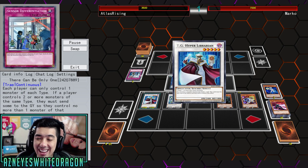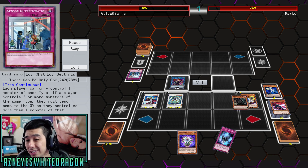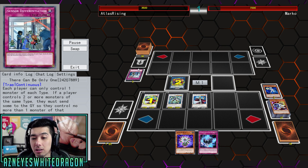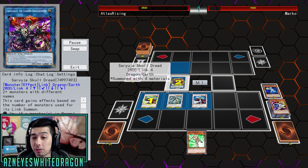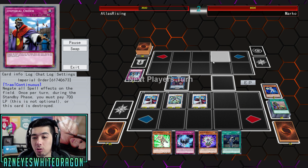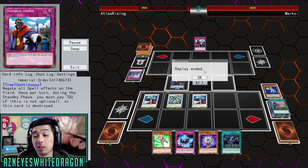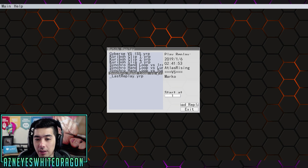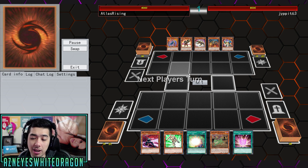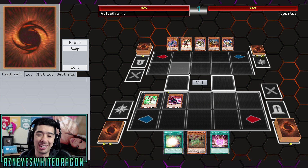If your opponent still has a top deck out of everything that's been banished, that's pretty nasty. What I like is if you happen to go second, you're not really utilizing Trishula's effect to banish from the field — it's mostly just the hand and technically the graveyard with Neospatian. You could technically go second with this deck, granted there's no back row to stop you, and if there are hand traps, you'll be fine because Aqua Dolphin is there.